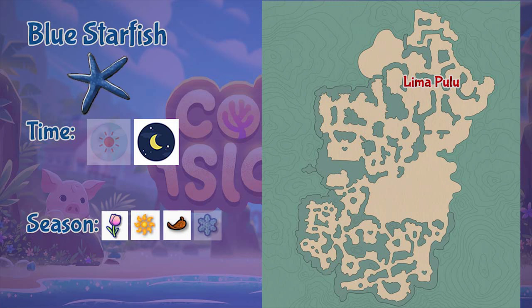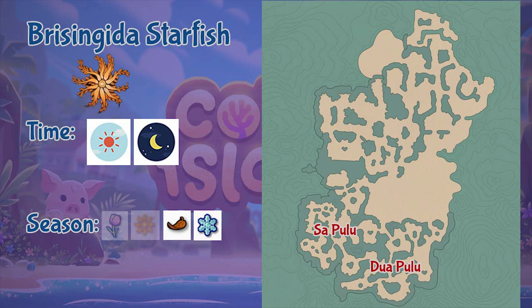Next we have the Blue Starfish, found in the Lima Pulo region. It is only found during nighttime in all seasons except winter. Next is the Brisingida Starfish, found in both the Sa Pulo and Duapulo areas. It can be found throughout the whole day but only during the fall and winter seasons.